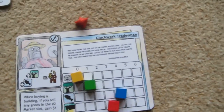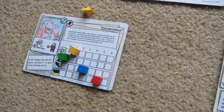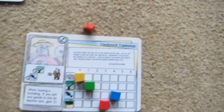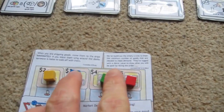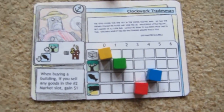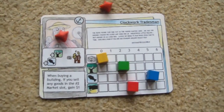Player two can see that player one is getting close to building something. He thinks he won't catch him, so he's going to think about what player one is going to sell. If red and blue go, they both go down, shuffle along, and green and yellow move up — so green lumber will be the most expensive. Player two goes back to his own spot to get another lumber and another fish. He's doing well on fish at the moment.